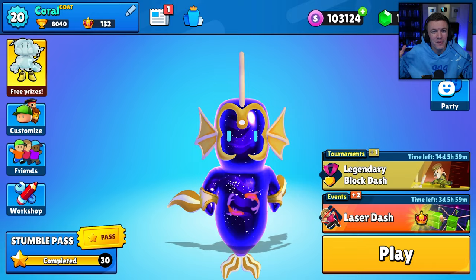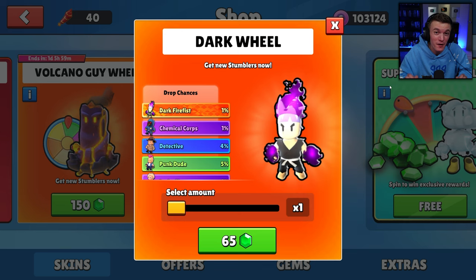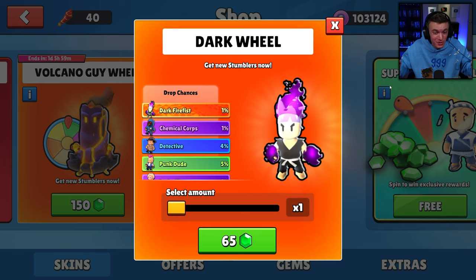Hello everyone, welcome back to another video. Today we're going to be spinning the brand new dark wheel in the Stumble Guys item shop to try and get the dark fire fist special skin, which I do not have yet. It's crazy — it's been out for so long and I have not been able to get it every single time it's come to the shop. Hopefully today is the day we finally get it.